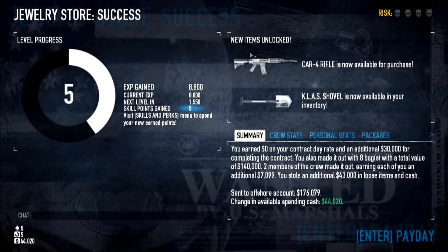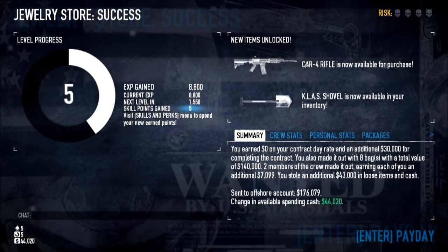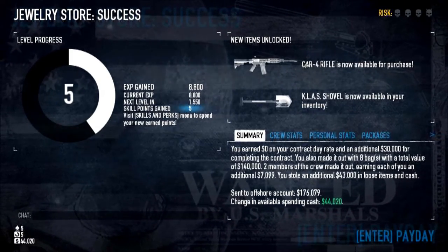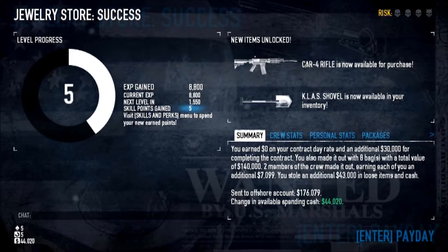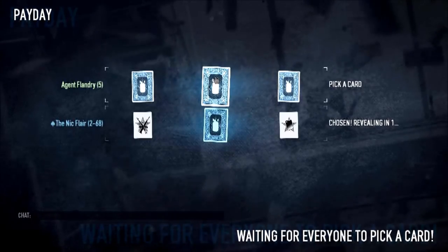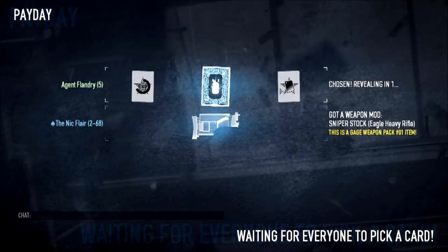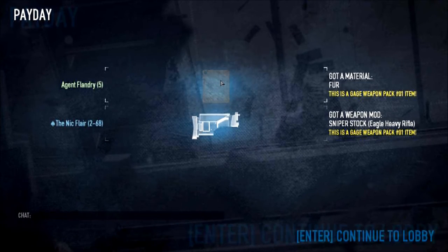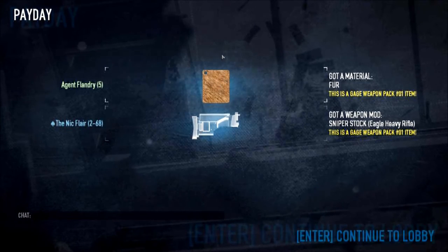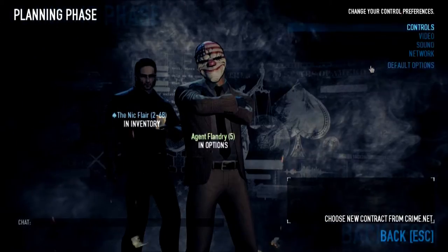I unlocked a new rifle and the Klas entrenching tool — the shovel. The game is now asking me to pick a card for a bonus item — you could get bonus XP or a material. I got a Jage weapon pack, number one. You can use those materials to customize masks.